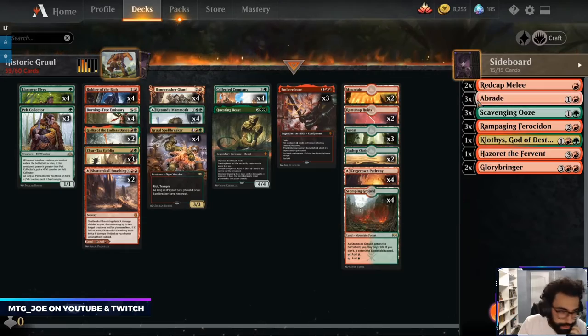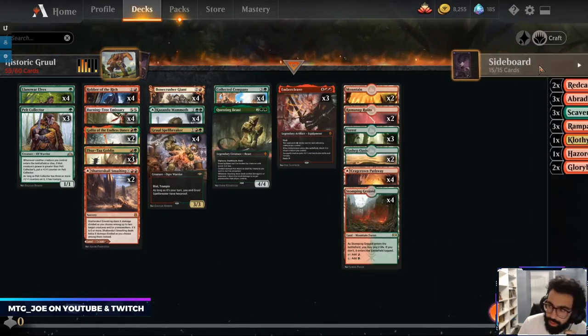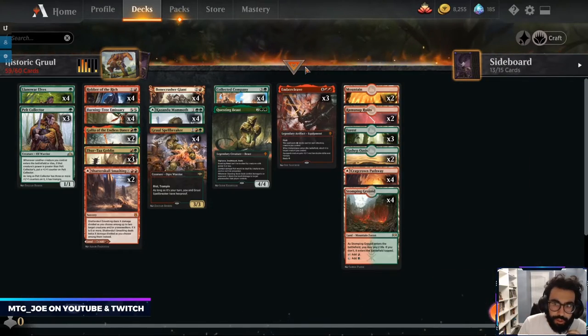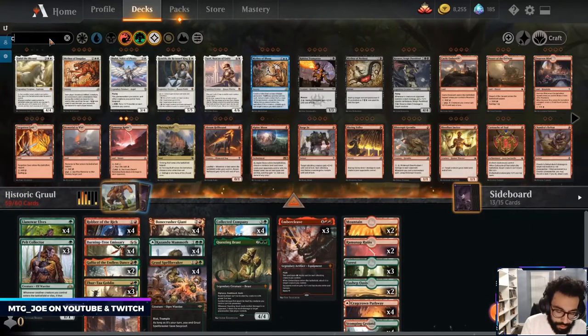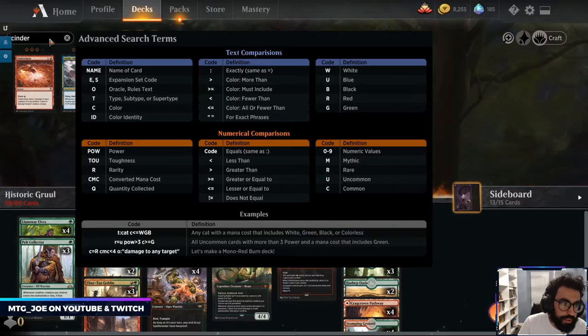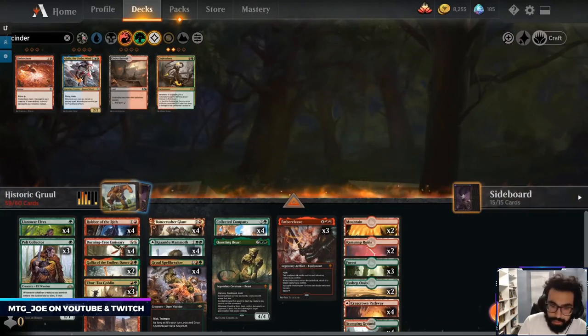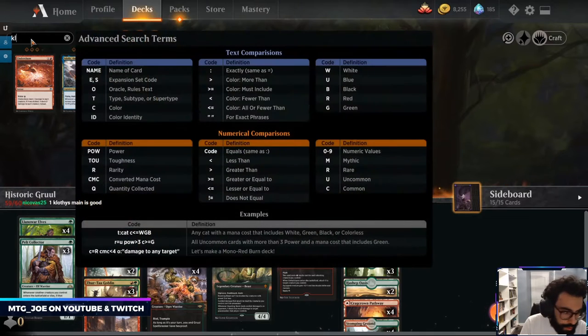Hazard. Actually I want Cinder Vines — I'm never gonna bring in this Glory Bringer. And then Clothus.